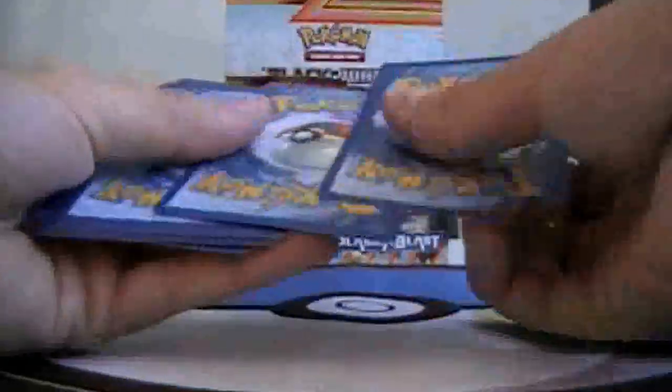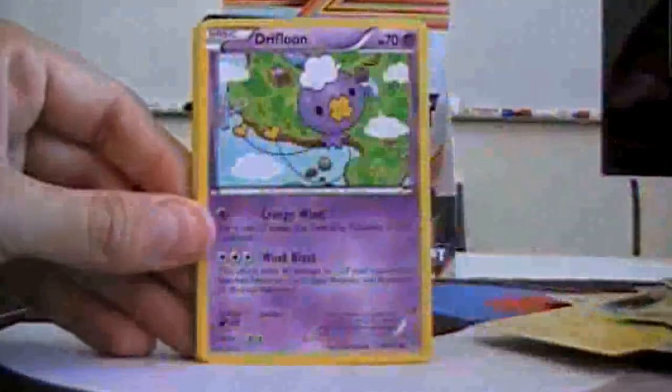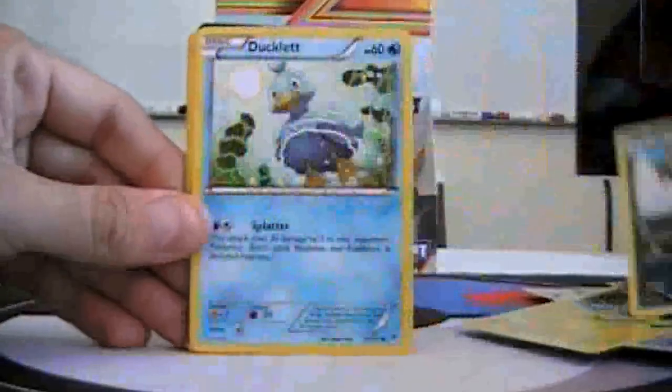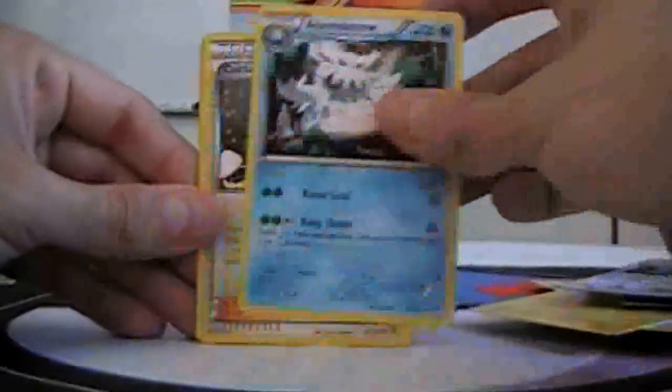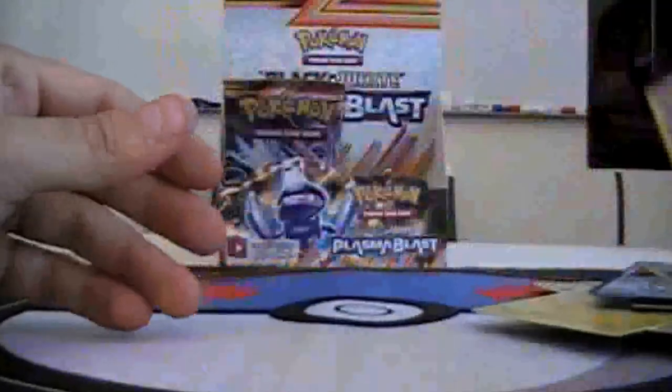Gold pack: Solosis, Driftloon, Houndower, Docklet, Snowrond, Chathot, Abomasnow, Caitlin, Reverse Fracture, and Reuniclus.